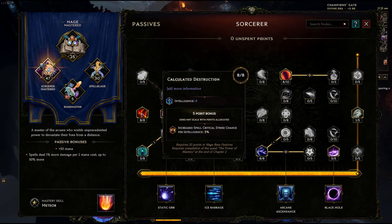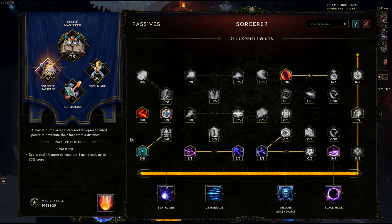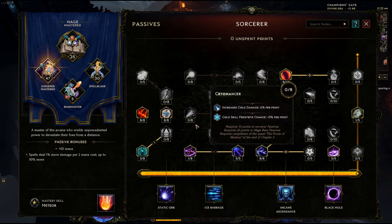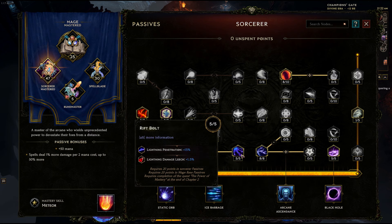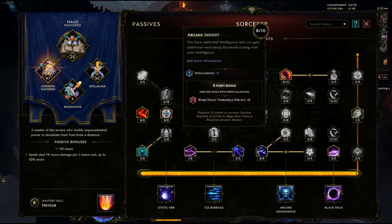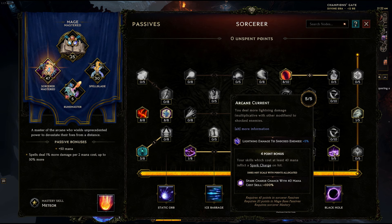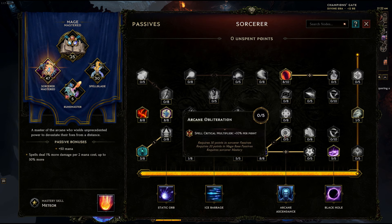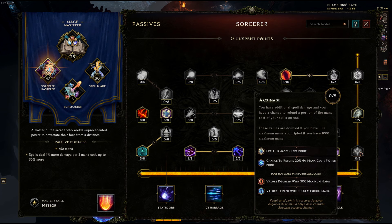In the sorcerer tree, we're going to pick up Calculated Destruction for intelligence and increased crit chance per intelligence. Mana Shell points into Afterglow — this four-point bonus only procs when you direct cast meteor, so consider casting that every now and then to get the double bonus. We're also putting a point into Seranomancer to get over to Riftbolt for lightning penetration and leech, Backlink Precision for increased crit chance, Arcane Insight for intelligence and warden decay threshold, and Arcane Current as a further multiplier for lightning damage — increased damage to shocked enemies.